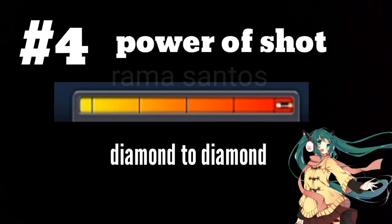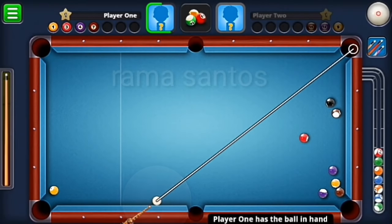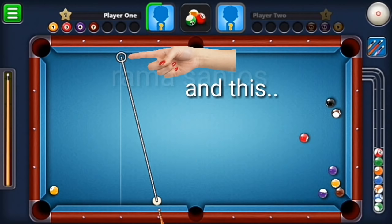Number four: power up shot, diamond to diamond. For this rule I don't want to talk too much — just watch the instruction in this video.